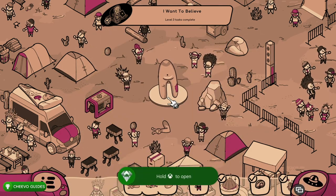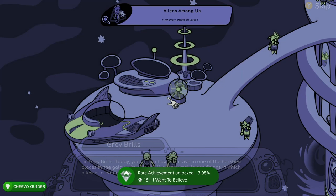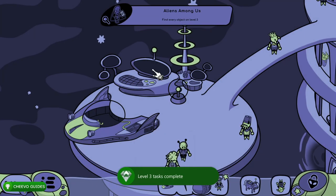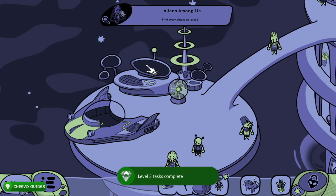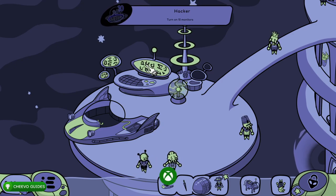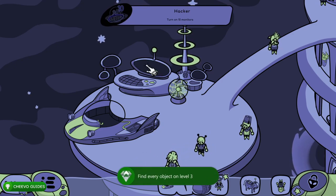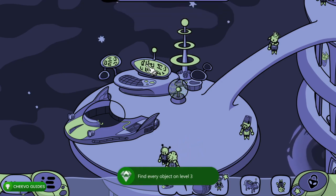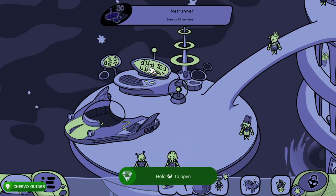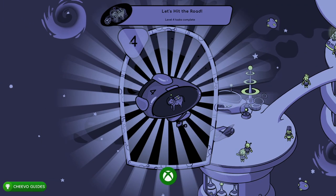Once you've seen all the task cards and unlocked all achievements for that level, press Select to complete the level and advance to the next one. On PlayStation, press in the touchpad to complete the level. Eventually you'll get to a level with monitors — interact with those monitors to unlock achievements for turning on 10 monitors and then 50 monitors. Simply click on the monitor 50 times and you'll unlock both achievements.